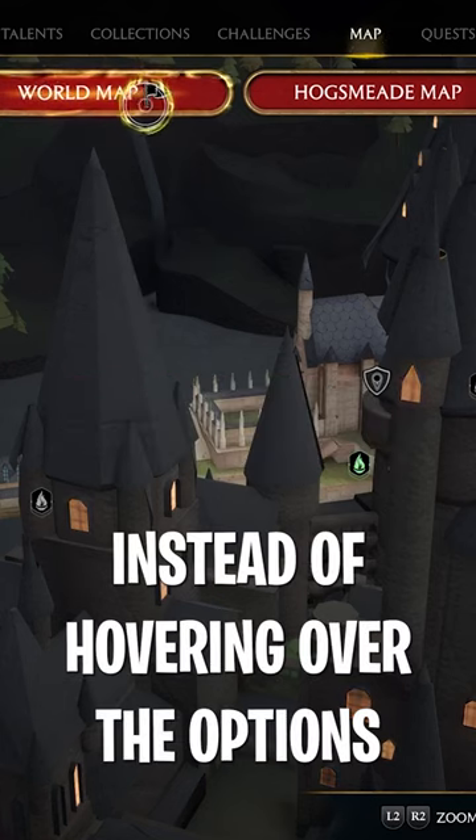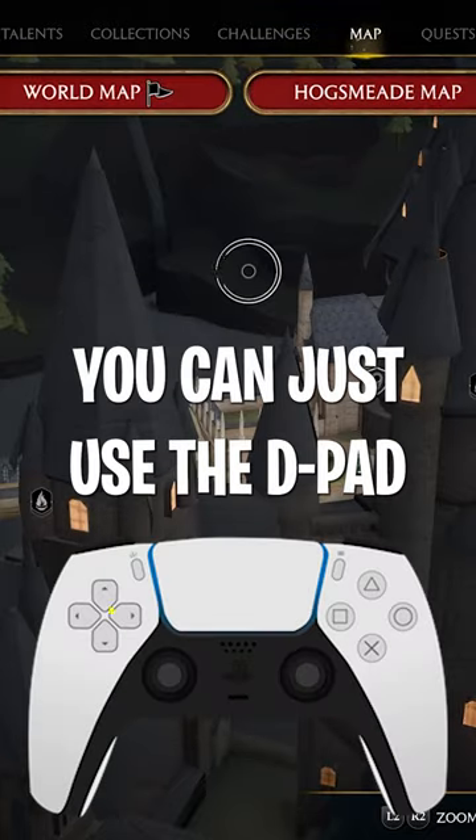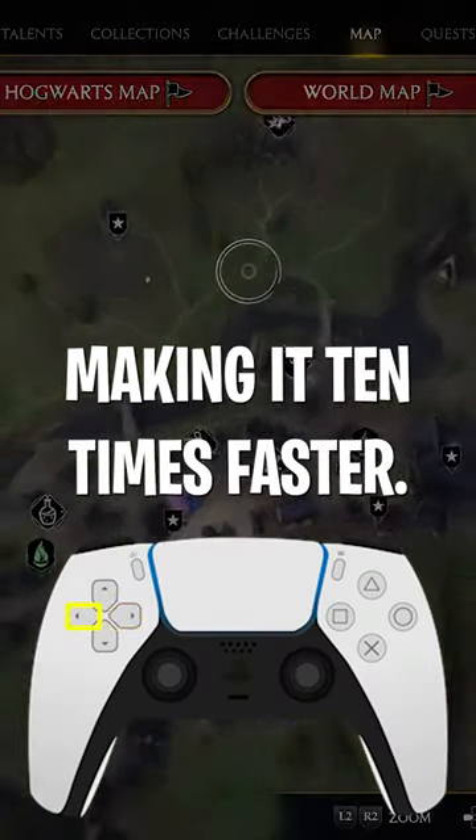Secondly, instead of hovering over the options at the top of the screen to switch between the different maps, you can just use the D-pad, making it 10 times faster.